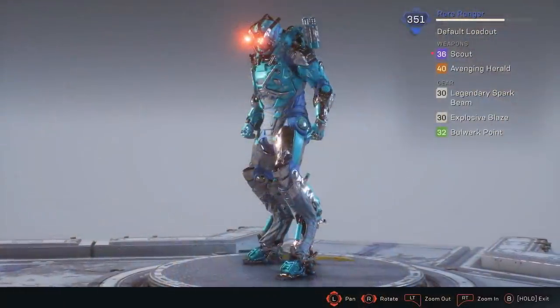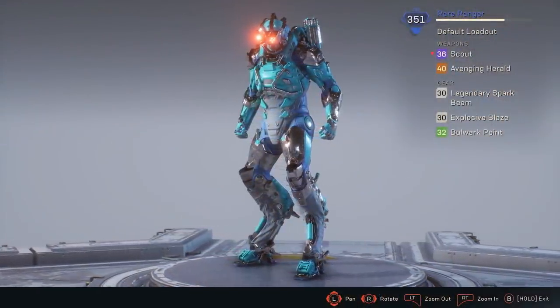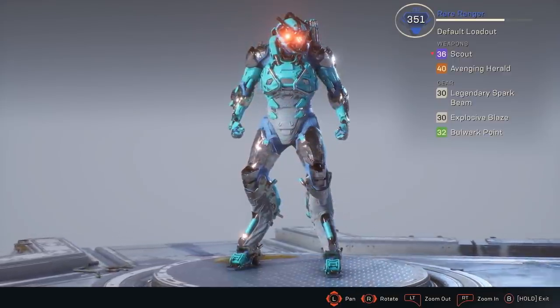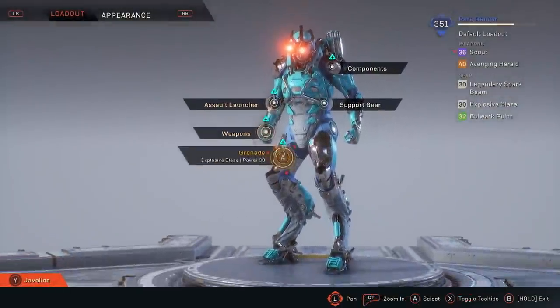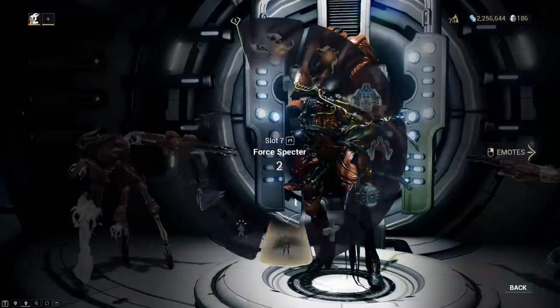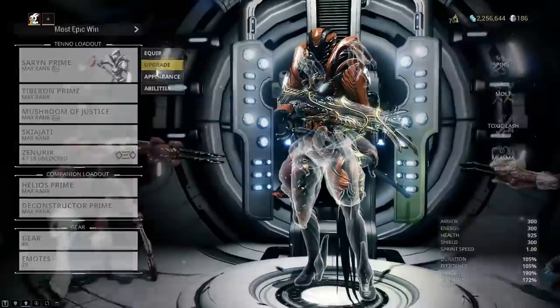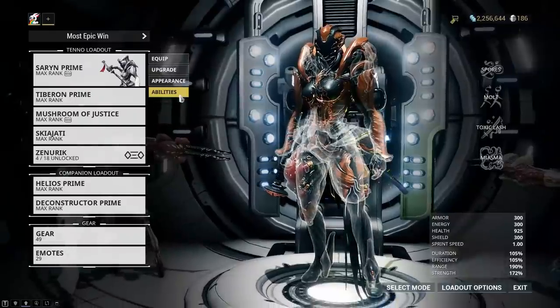Your Javelin ability has everything to do with the gear you use. Your gear score is the indication of how powerful your Javelin is. Each Javelin has the following slots: two for offensive gear, one for support gear, two weapons, six components, and one ultimate power that is unique to each Javelin type.